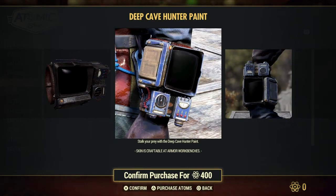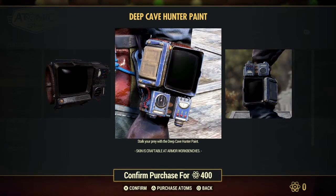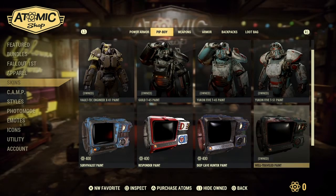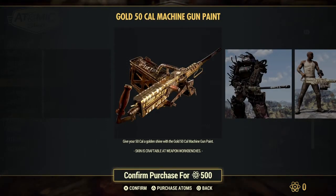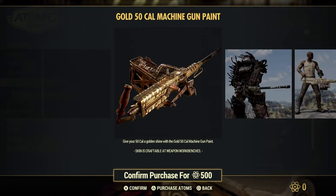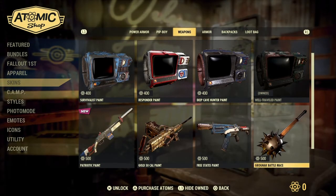The deep cave hunter paint — I love blue, I really love blue. That looks pretty good. And then there's the gold 50-cal machine gun skin. I gotta buy this later — it's so unfair. I'm a melee person — I like doing melee because I don't run out of bullets. But I'm gonna have to show my brothers this, because if I had this going to town on those monsters, that's pretty tough.